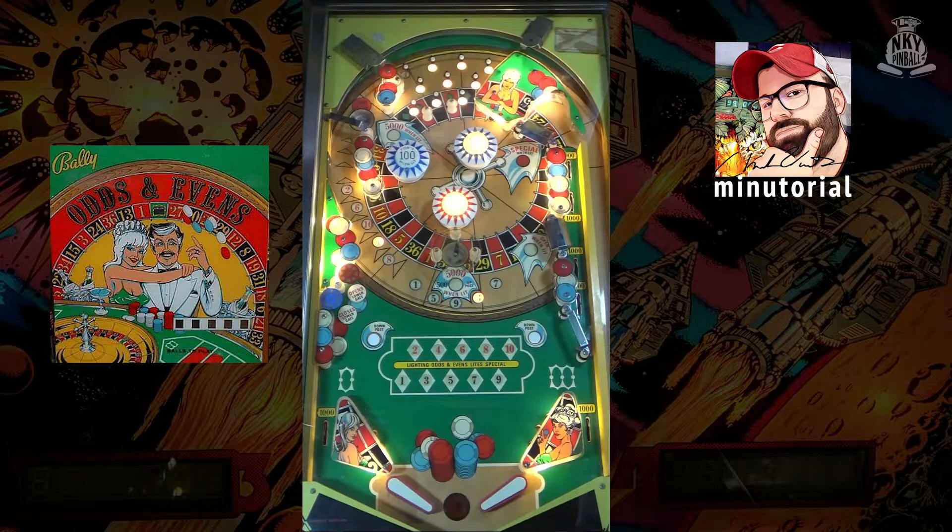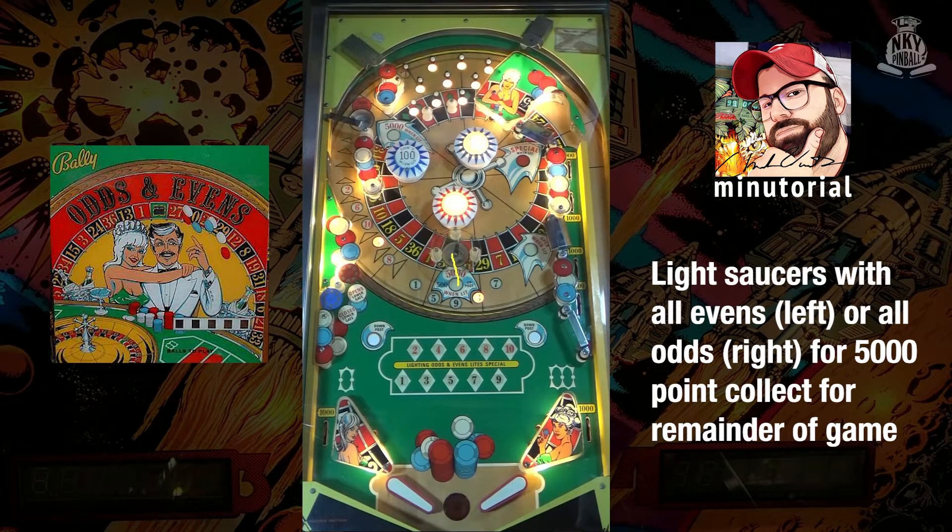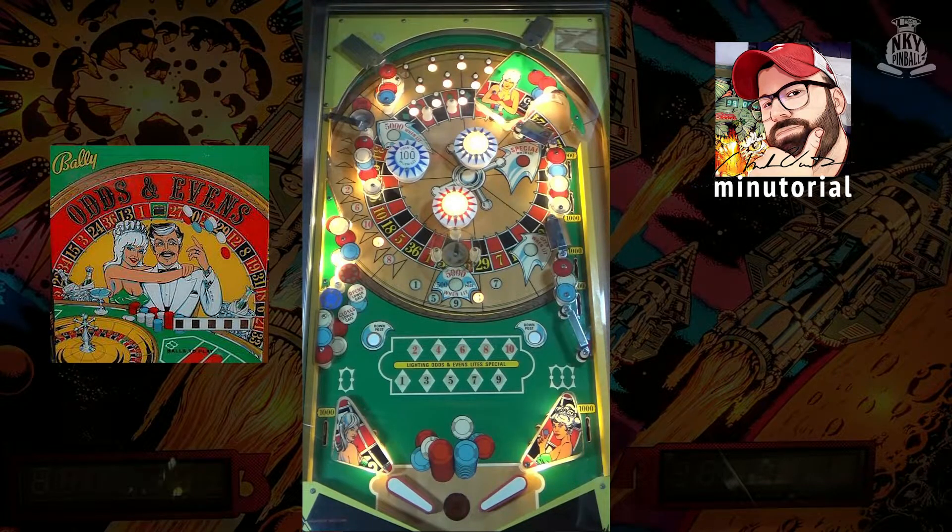Once you've collected all of your odd or even numbers, your saucer will light for 5,000 apiece for the rest of that game.